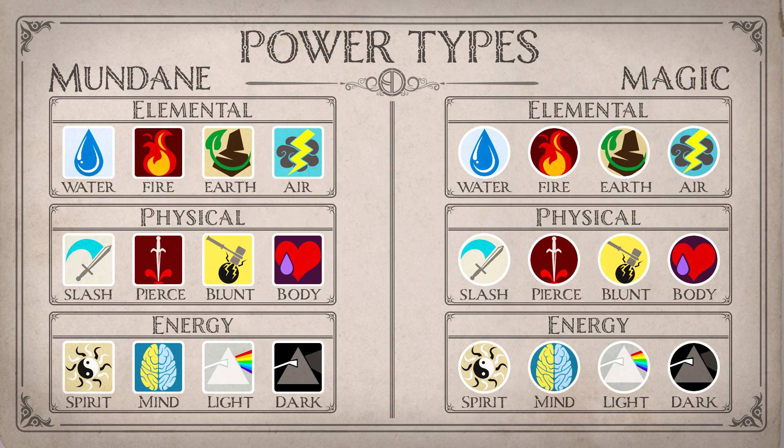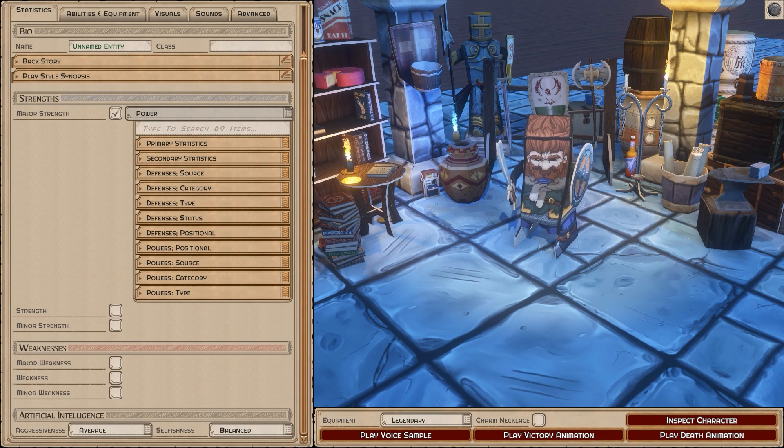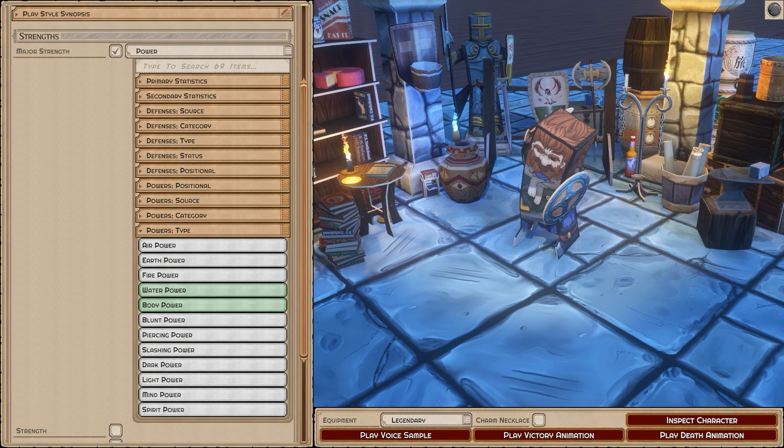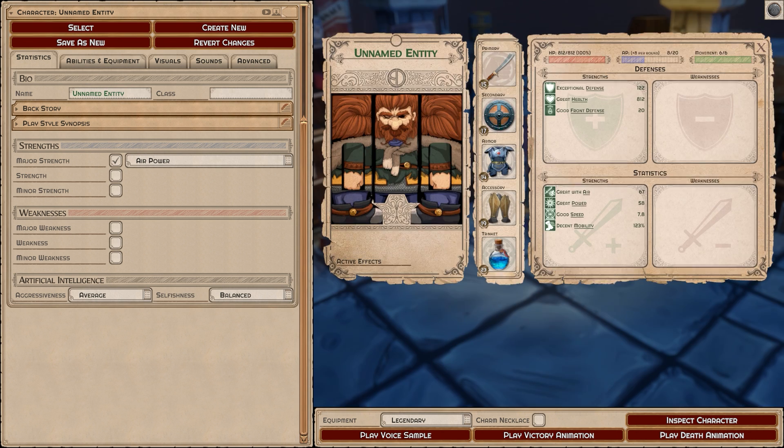Whether they're magical or mundane depends on what you want to do. A flamethrower would be mundane fire, but a fireball would be magical power. Every power type, regardless of what it is, adds equal power to your ability. However, if you go purely with generic power you're going to get less bang for your buck. If you go to the most specific type — say, just air power — you're going to gain a lot more air power than you would with standard power.